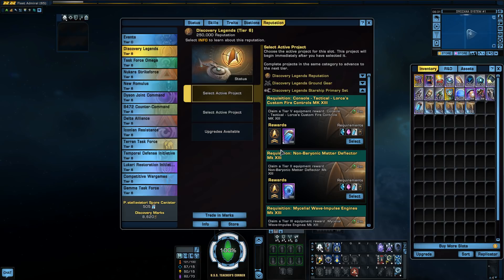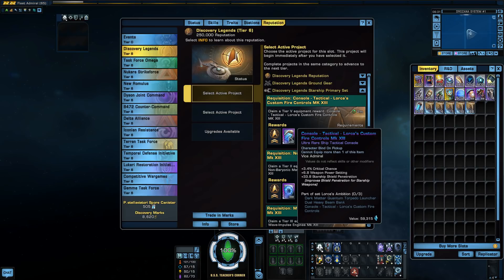First one: Lorca's Custom Fire Controls. This looked a little interesting — it gives some critical chance, quite a bit actually at 3.4%, which is quite a bit for a console. It gives a bit of weapon power setting and also gives shield penetration. Critical chance is something we really like. There are some consoles right now only slotted for critical chance — the Romulan console, for example, is usually slotted mostly for its crit chance. So this might replace it because it gives quite a bit more.